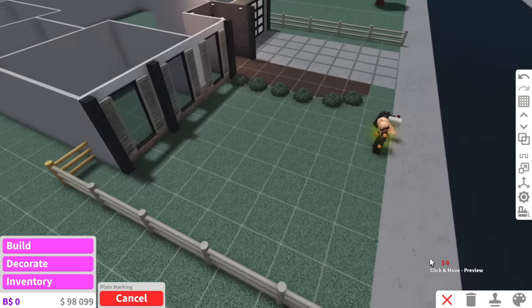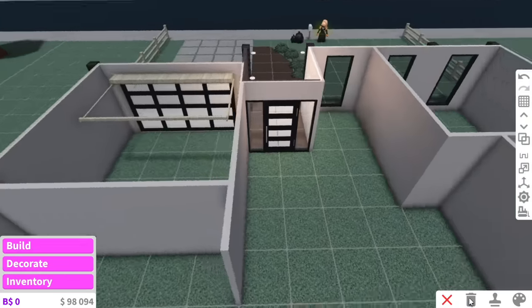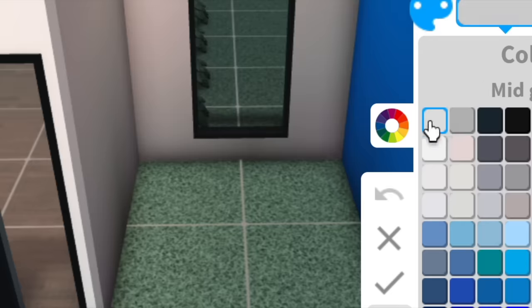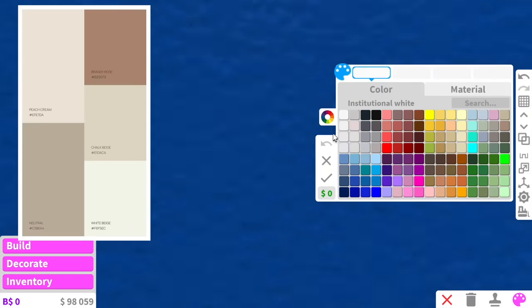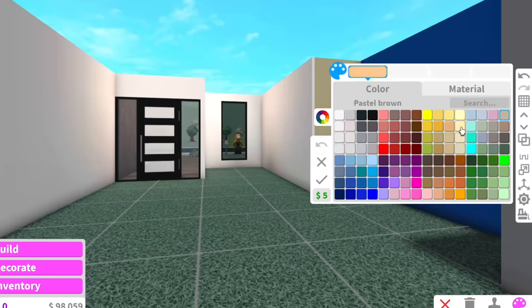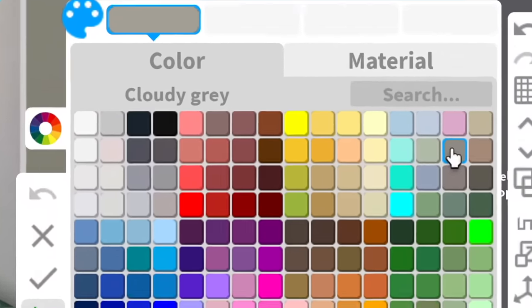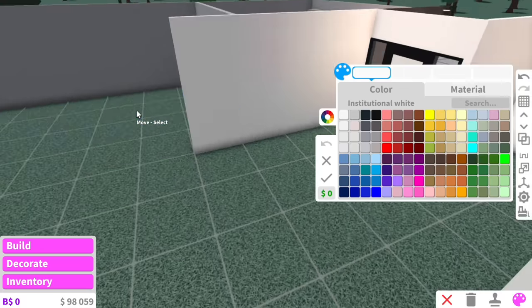Now that we've got the front yard done, we can focus on the inside. We've got $98,000 left, so I think that's pretty good — hopefully. Will I run out of budget? Probably. Most contemporary styles use beiges and neutral tones, but we don't have the color palette. So the closest we're going to get to cream is cloudy gray. We're going to play it safe and go with white and just have a few feature walls here and there.